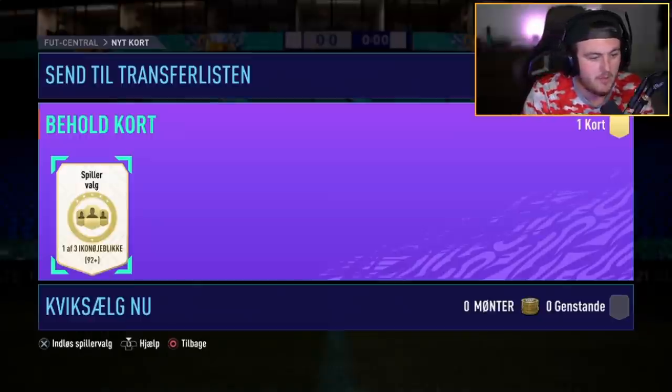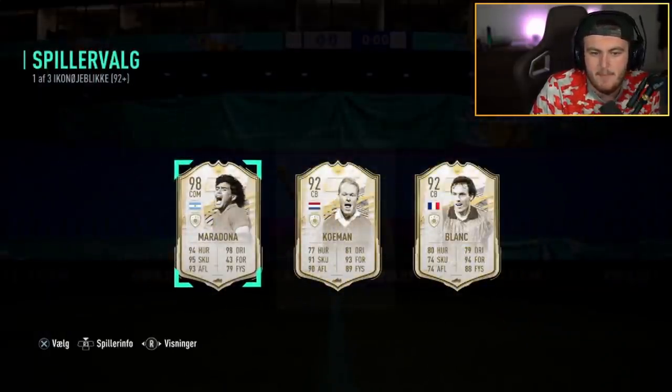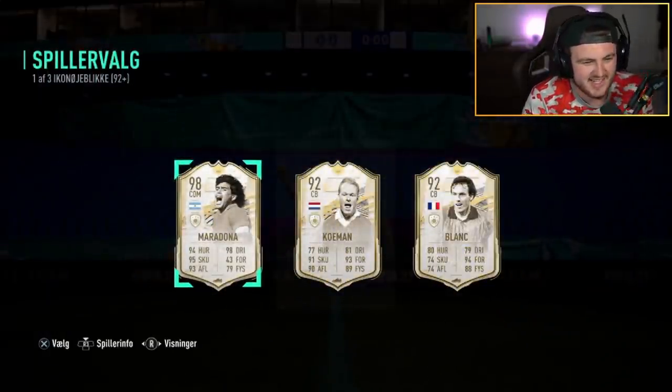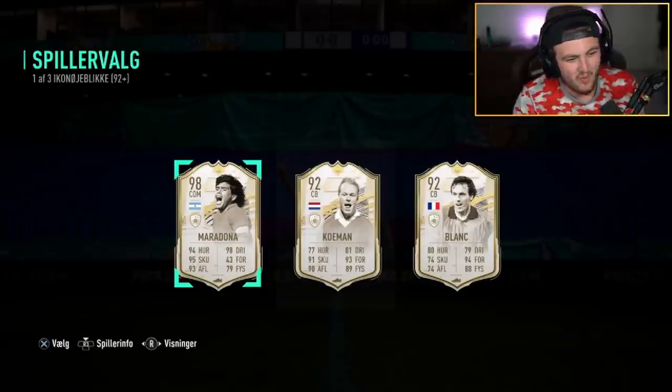We've got a 92 Icon Player Pick right here. Imagine R9. Imagine Diego Maradona. Oh my word. What a pull. That is insane.